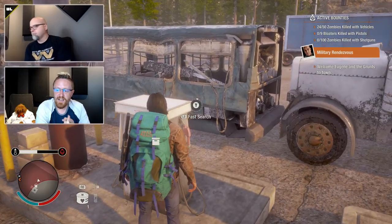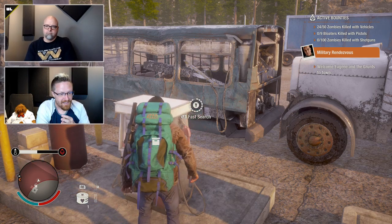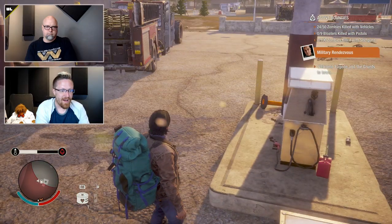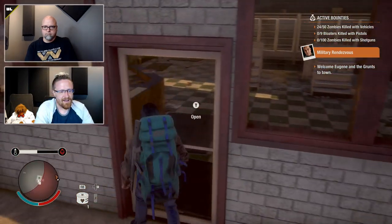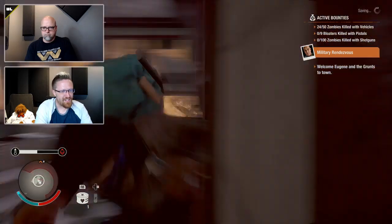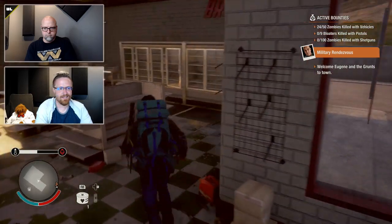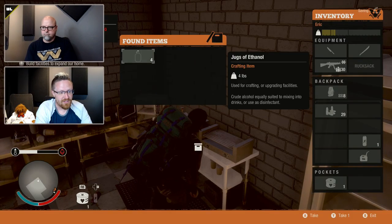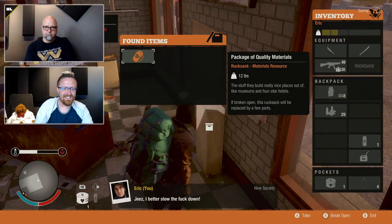Killing zombies with explosives now grants a small amount of experience towards the chemistry, munitions, outlaw chemistry, and bomb making skills. So if you've got a character good at munitions and you run around blowing up zombies with grenades, you'll actually gain experience towards that skill. We already had the functionality in the game to do it — it just wasn't hooked up. In the future, we'd love to do similar things with other skills to give more opportunities to earn XP, but no promises.